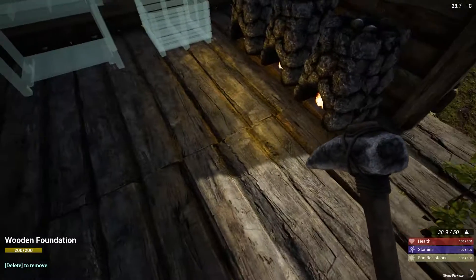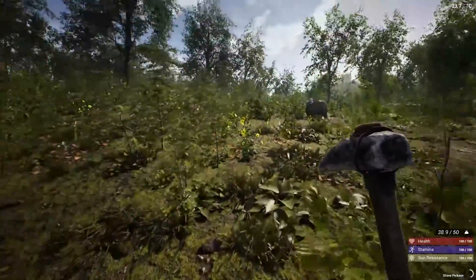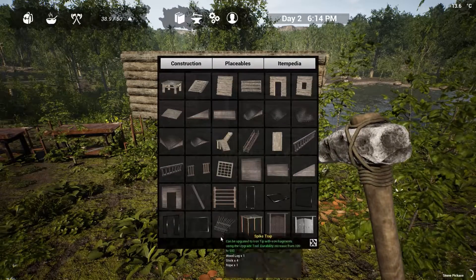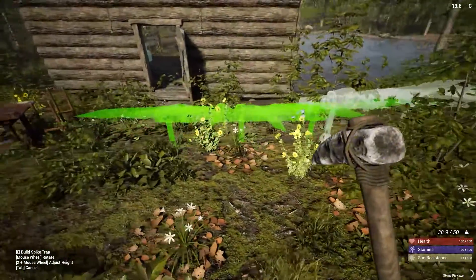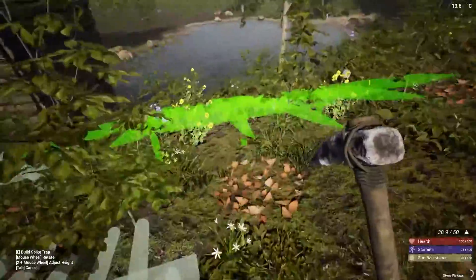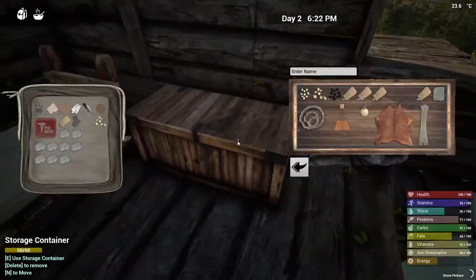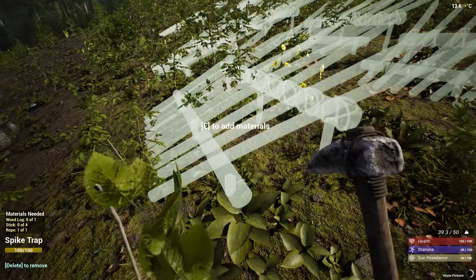I'm just going to stop the vibration on my phone going off. Exciting stuff - it really is, but we have to keep on going. I'm just going to build out the defense spikes right here, and then we can protect our base. This requires lots of sticks and rope as well. We can't make rope on the workbench yet, so we're going to be jumping ahead a little bit. We can just do that. We need wood logs as well.